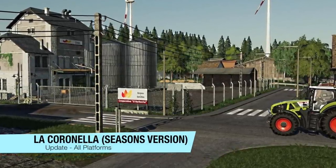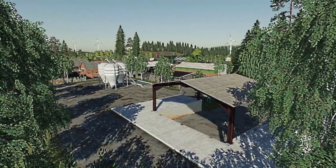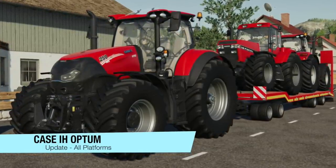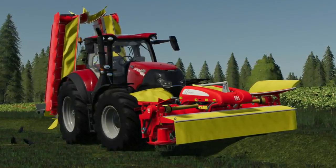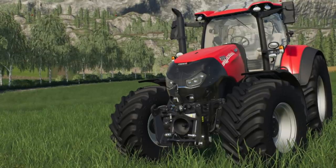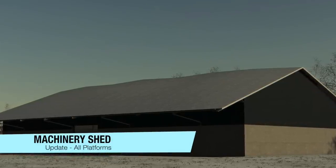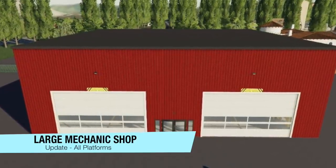We've got an update to La Coronella seasons version, changelog 1.0.3: various floating objects removed, height of triggers for biogas and compost plant adjusted, and the lake animation has been blocked to check if it was causing console flashing. Update to the Case IH Optum, changelog 2: roof window can now open, color and engine configurations changed, interior updated, original CNH rims for Michelin and Midas added, PTO configuration, spring-loaded axle, wide fenders, front axle, new mirrors, and wider steering angle. Update to machinery shed changelog 1.002: fixed lights that were outside. Update to the large mechanic shop changelog 1.1.0.2: adjusted triggers.